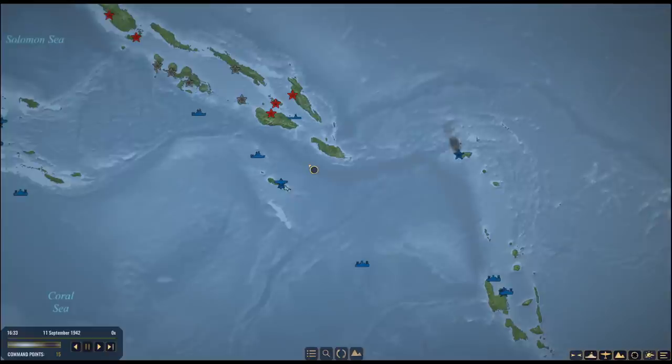The war isn't going great. The Japanese look like they're on pace to take Port Moresby. They've landed and will likely take the Santa Cruz Islands. We've evacuated our own troops from Guadalcanal, and we're in the midst of a long, drawn-out battle that will almost certainly take a couple of weeks at Milne Bay. That's the situation at the beginning of this episode.